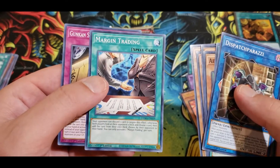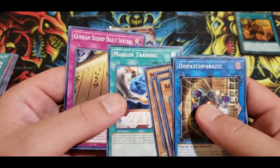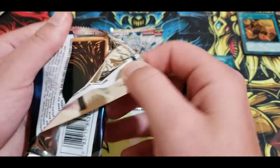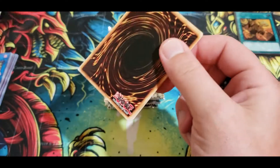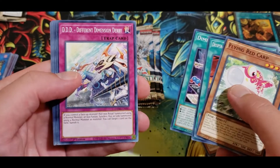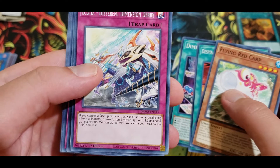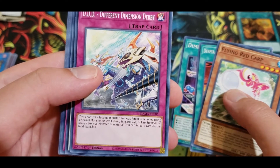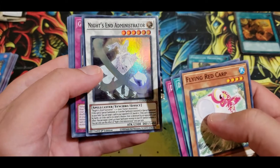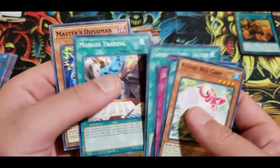Margin Trading — both players choose one card and add one card from their own deck. That's confusing. I think it's probably better to just go through them instead of reading all of these. Despian Dimmer, Different Dimension Derby — it's a DD card. If you control a face-up monster that was special summoned using a normal monster or was fusion/synchro summoned, you can target one card on the field and banish it. Nope. Knight's End Administrator — nobody really even uses regular Knight's End, so.